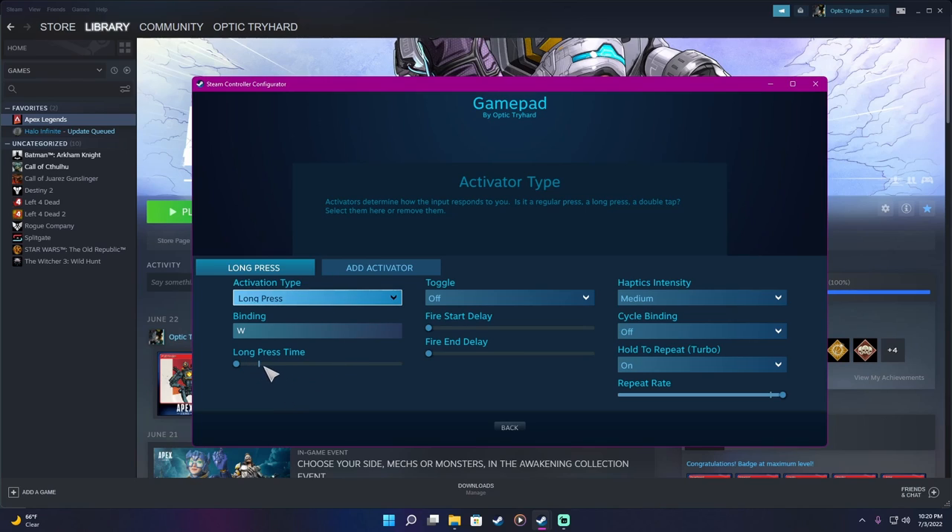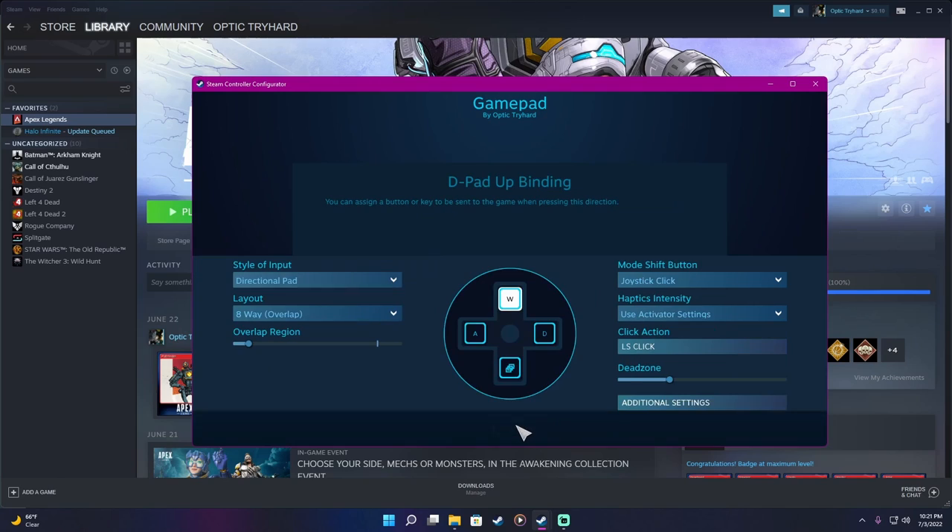We want to take the Long Press Time and drop it all the way down to zero so when you click you're not holding for a certain amount of time — it activates instantly. We can leave a few options alone. We want Hold to Repeat — Turbo — on, and then we want to take the Repeat Rate and move it all the way to the end. Then go back and do D.